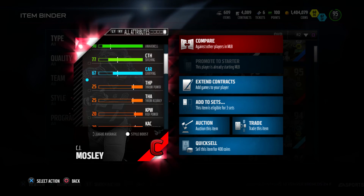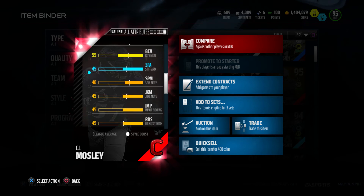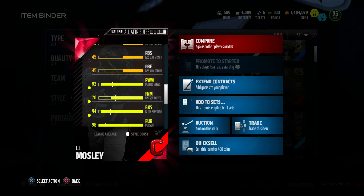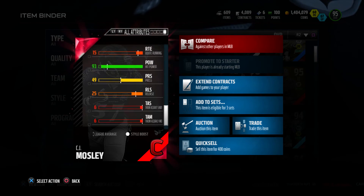CJ Mosley. Check out the attributes. Some actual stats mean that this guy has 93 hit power, 94 block shed, 98 pursuit, 94 play recognition, and 98 tackle. This guy is definitely a solid all-around middle linebacker.